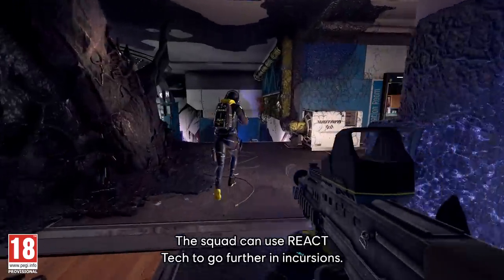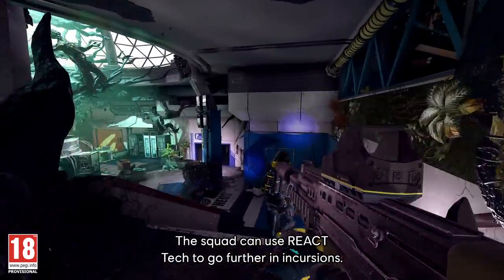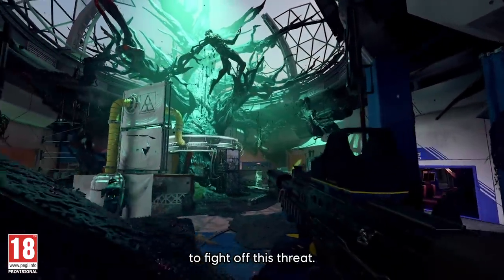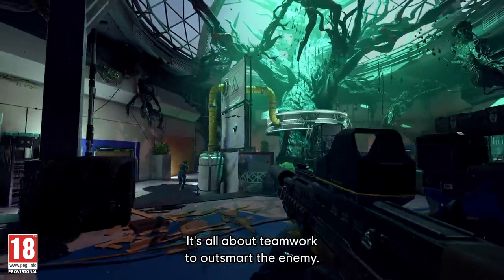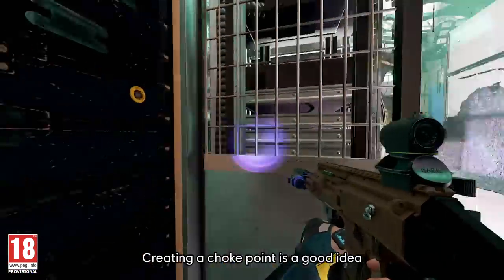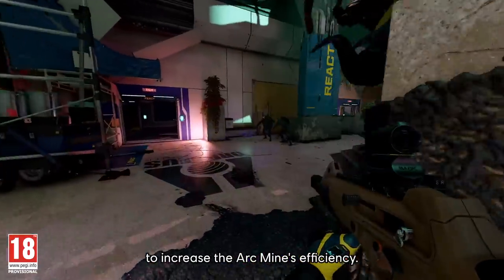The squad can use React tech to go further in incursions. The more intel they collect, the more tech they'll have at their disposal to fight off this threat. It's all about teamwork to outsmart the enemy. Reinforcing the wall — creating a choke point is a good idea to increase the Archmine's efficiency.